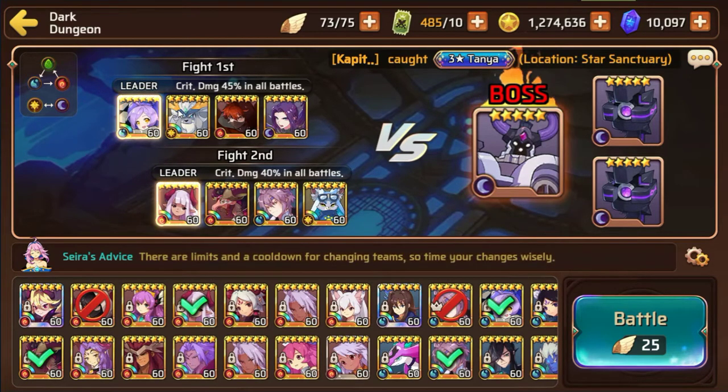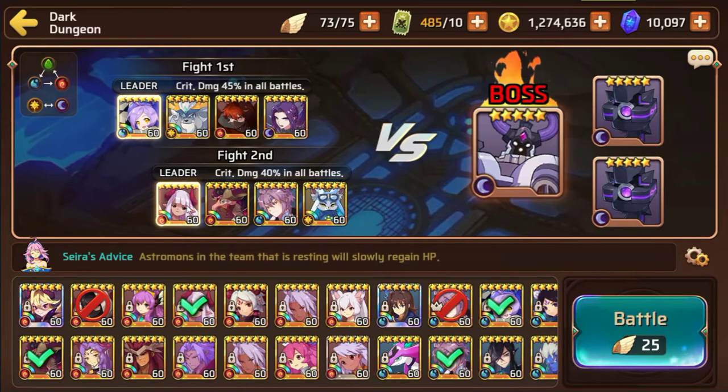As you guys can see, I am using the new Water Harley Quinn as my leader. I'm also using a Light Wendigo, a Fire Shinobi, and a Dark Shao Wu Jing in my first team. For my second team I'm using the Fire Yuki, the Draka, the Indra, and the Light Fennec.